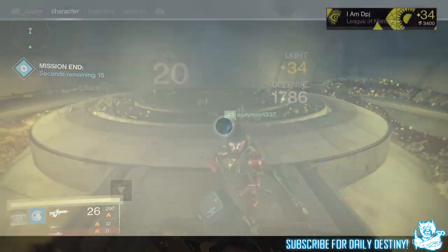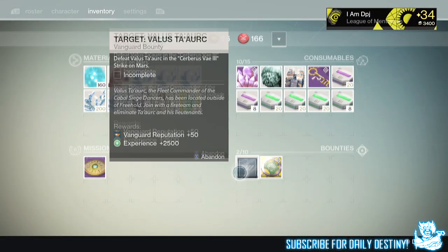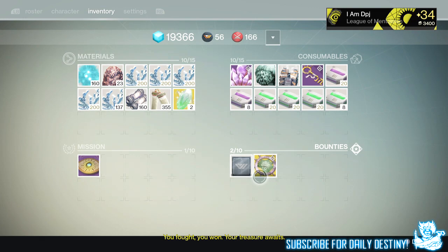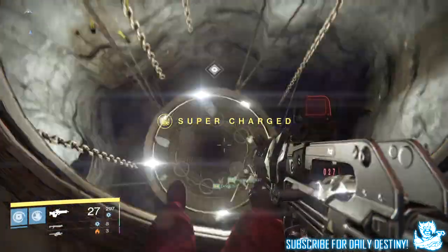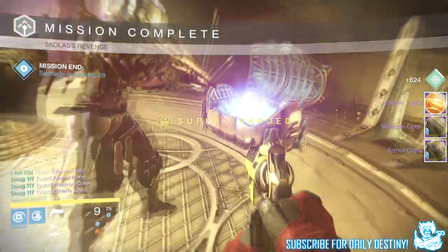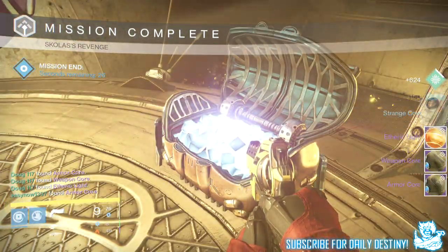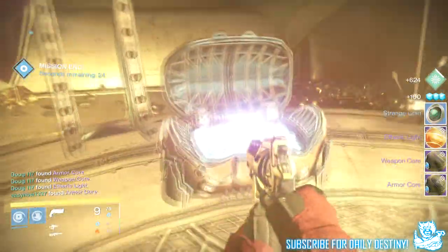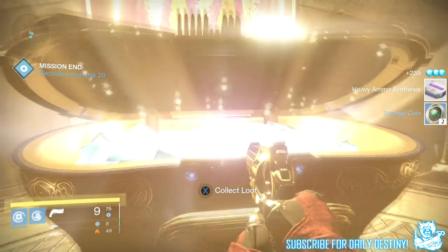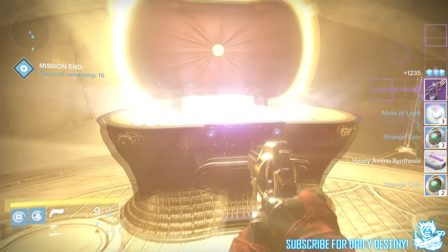Moving on to level 35 with my Warlock — and I got the main prize from the Prison of Elders. I got the Elder Cipher exotic bounty, picked my weapon, and I picked the Queensbreaker's Bow. I haven't got it yet — I'm still completing the steps of the bounty — but as soon as I get it I will let you guys know. I also got a Radiant Light, a Weapon Core, an Armor Core, six Strange Coins, a Heavy Ammo Pack, three Motes of Light, and the Hygiea Noblesse scout rifle again. Not bad whatsoever.